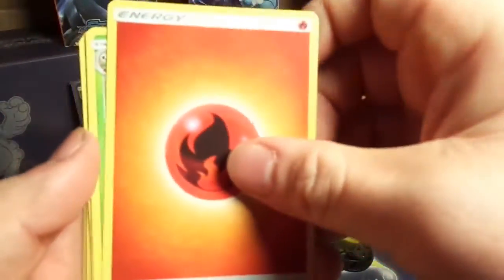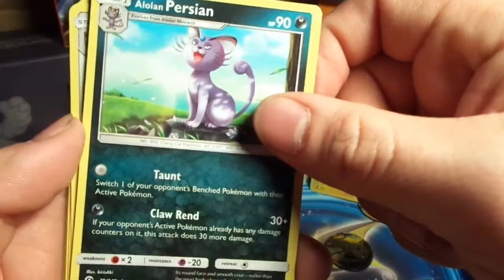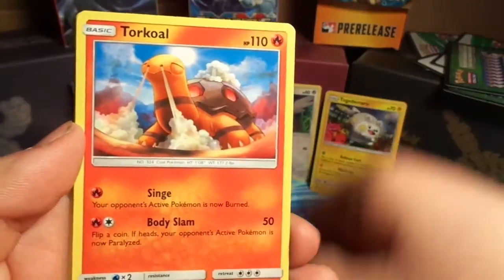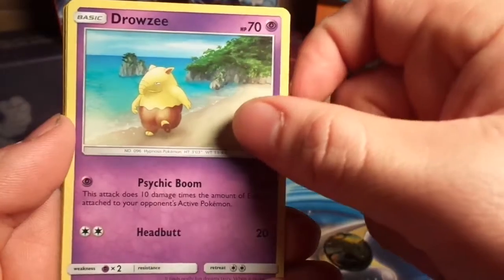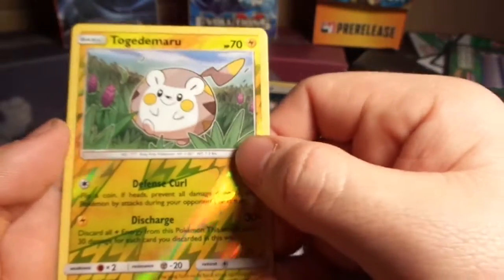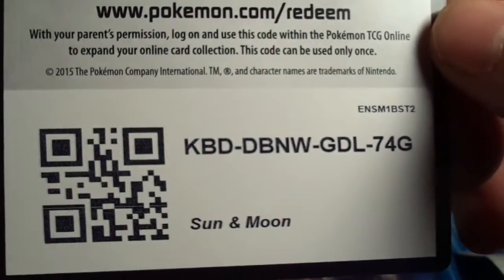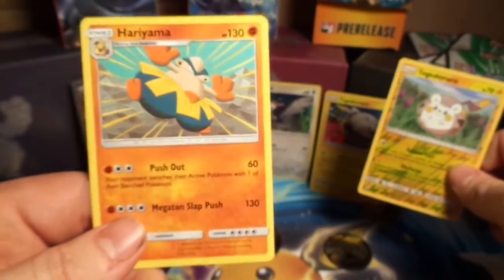We've got a Fire Energy, Dartrix, Alolan Persian just sitting there sunbathing, Herdier, Lilipup, second evolution, Zubat, Torkoal, Rowlet, Drowzee just strolling along the beach side, Cutiefly, Ribombee, and a Togedemaru reverse foil. So since we have a Togedemaru reverse foil, we're going to go ahead and give away a code. Go ahead and let us know what you get out of that. And the rare is a Hariyama.